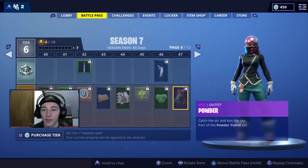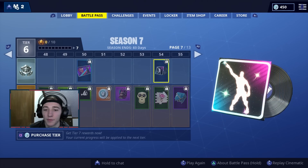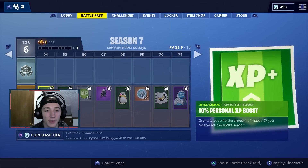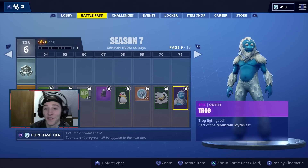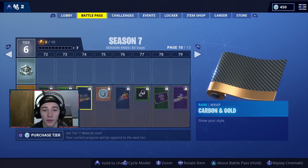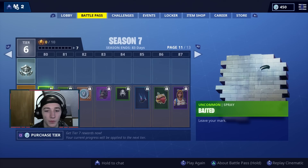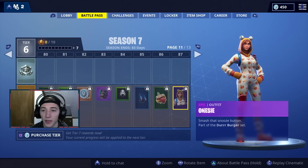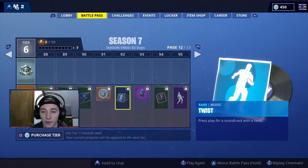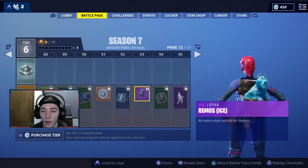I gotta get back to it. Skin, that's cool. More music. Just disco music. Backpack. Another gun wrap. Dance. That skin looks kind of funny. Another back bling there as well. They really put a lot of gun wraps in here — that's kind of cool. Glider, that's cool. Another hamster on the backpack. Like, Durr Burger pajamas — that's kind of cool. More music. Another ice backpack there.